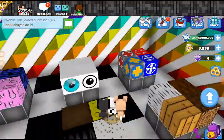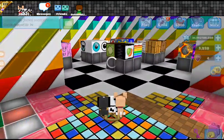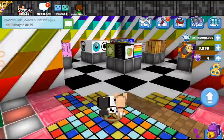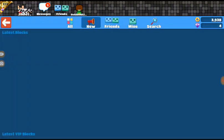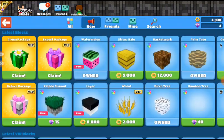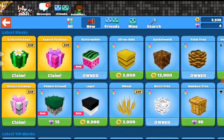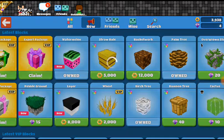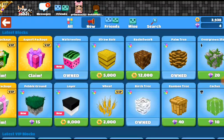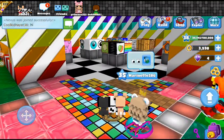The new blocks — they're not here... Okay, so the new blocks are watermelon layer and pebble ground layer. Pebble ground is really interesting because you can choose black and then another color where the white is — it's a really interesting color option. I do have watermelon but I don't have pebble ground because I don't have any diamonds.